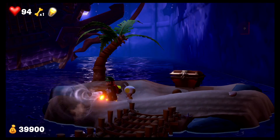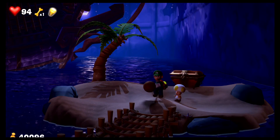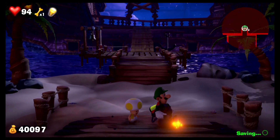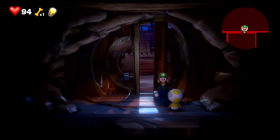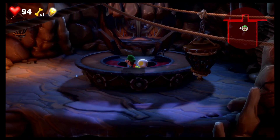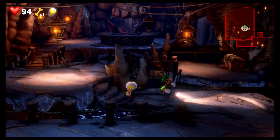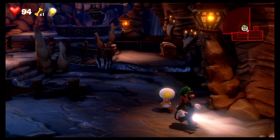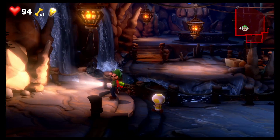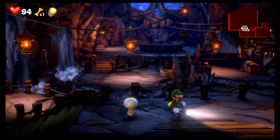We found half of the gems. I'm pretty sure there might be one more in this room, and then the rest are in that other room. For some reason, I thought there was something we could do with the moon - maybe when we come back for the boo. I might have been exaggerating how many gems were in this room. I'm pretty sure gem finders are going to be useless on this floor because I'm fairly certain the rest of the gems are in this room or in that back room.